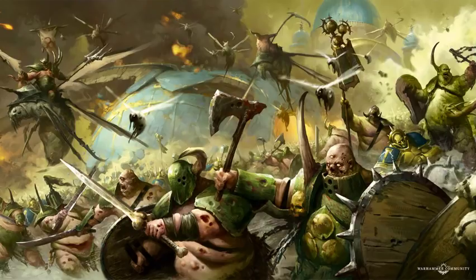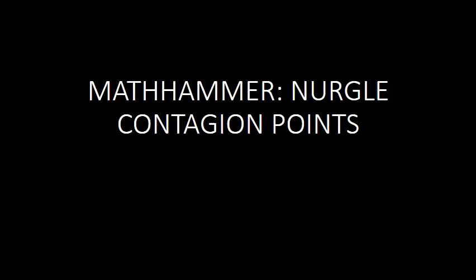Hey, what's up nerds? Paul Conti here, and I wanted to do a little bit of — maybe preemptive according to some people — look at the contagion points and summoning for Nurgle after we get the new edition coming down the pike. I feel like at this point we know that the Nurgle book was designed with the new edition in mind, and we know that summoning is no longer going to cost reinforcement points in the future, so putting two and two together, I think it's pretty safe to start some speculation on what Nurgle will look like going forward.